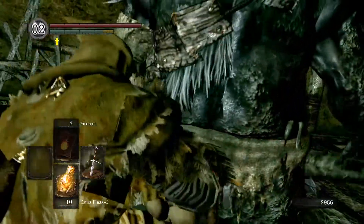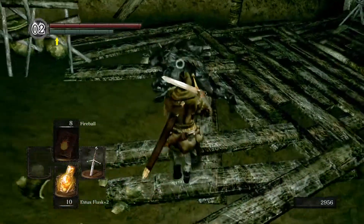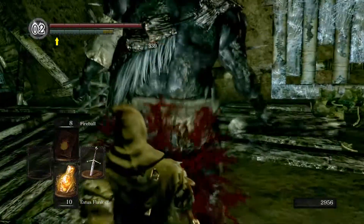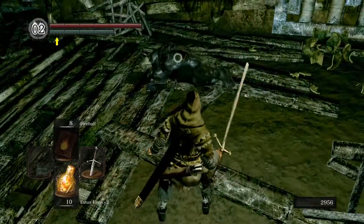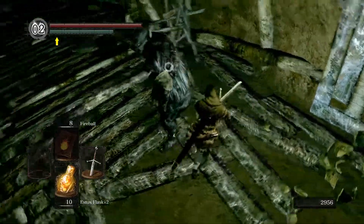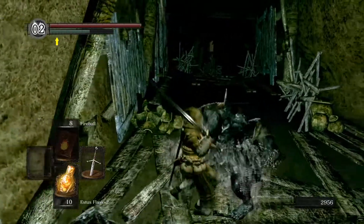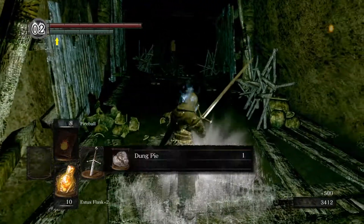These guys aren't very quick or agile, so getting backstabs on them is pretty easy. You can chain backstabs by waiting until they get up, circling around, and doing it again. If you know your positioning, it's not that hard. There we go — dung pie.